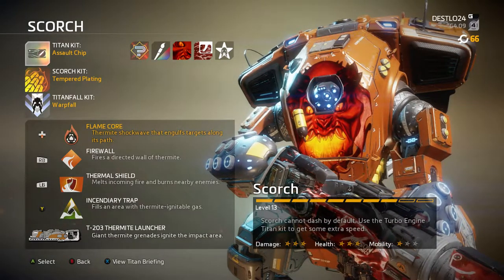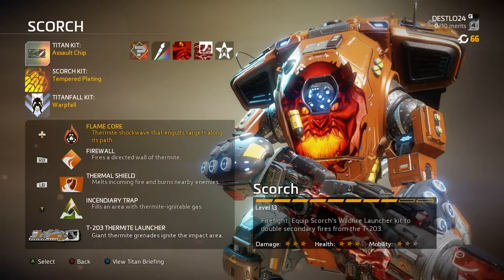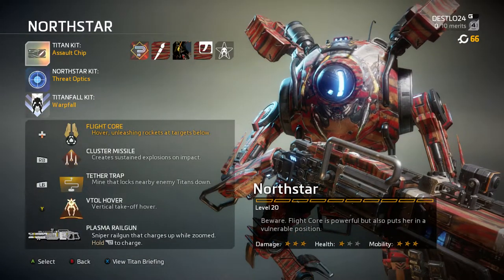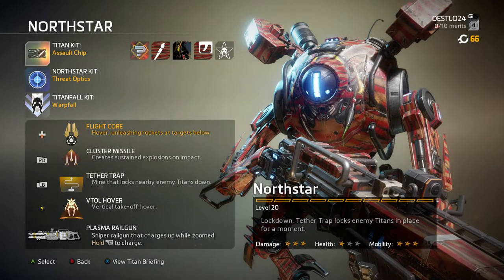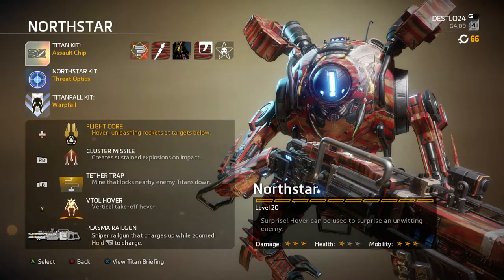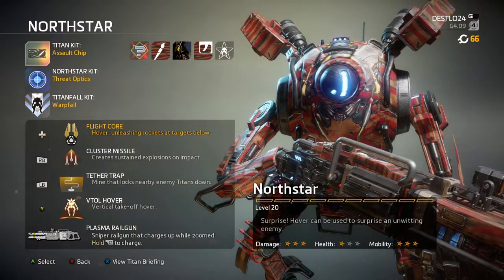Scorch I don't recommend — I never got a single kill with him. The only kill I got was by accident stepping on a pilot. He's mostly a meat-shield type — think of a flamethrower in grenade form; all his abilities involve fire. Northstar is literally the sniper of the group — he can make tether traps, fire cluster missiles, and even fly for a few seconds. His tether traps keep enemies in place so you can track them down, and my Northstar kit lets me see enemies marked in red even through Electric Smoke.